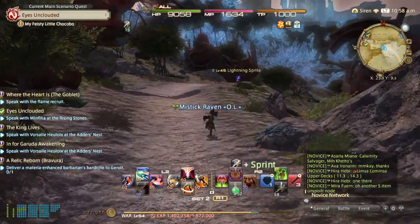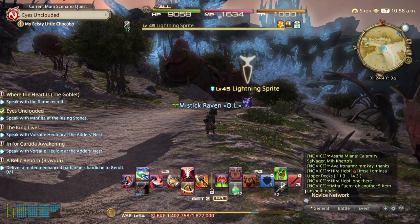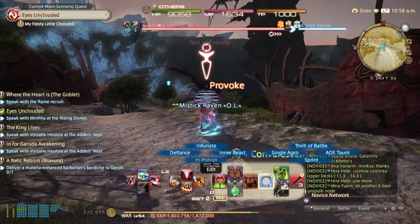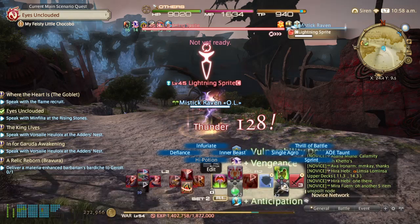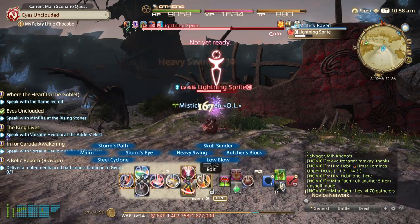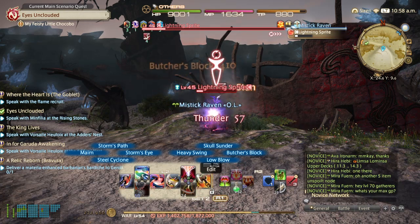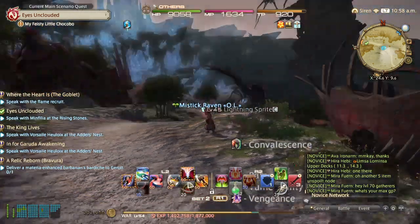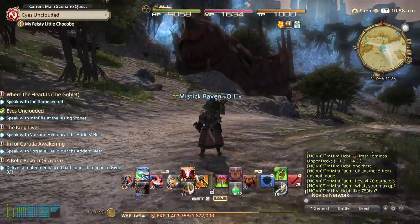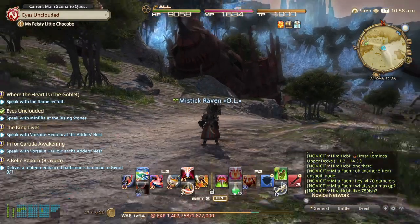I can just hit this, hit X, and my sprint works. If I want to target, I hit X. If I want to back off target, I hit circle. X to target, circle to back off. And then I can hit the L1 and scroll in with my right-hand analog, or scroll back — just hold L1 and toggle in and toggle out.